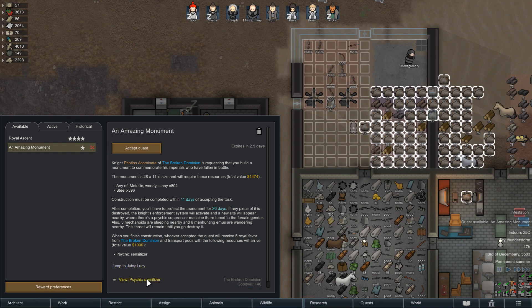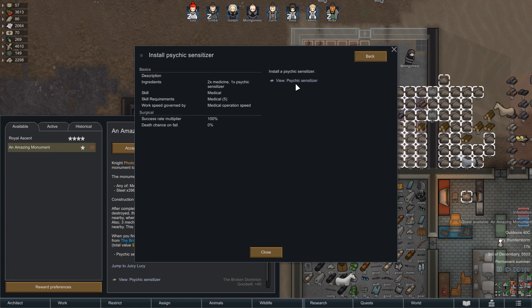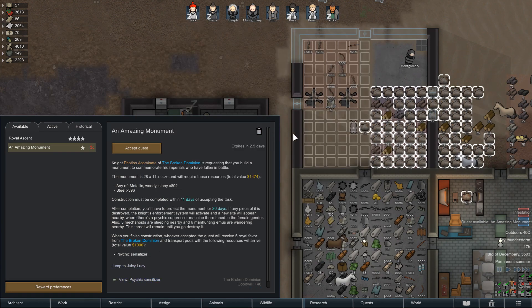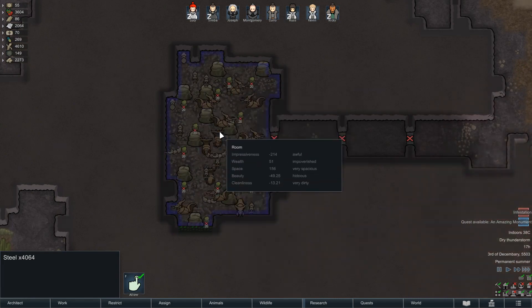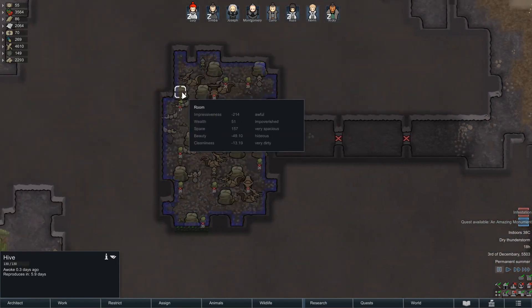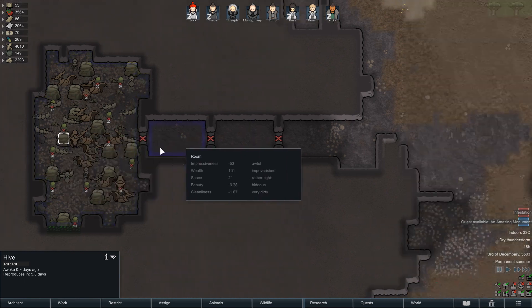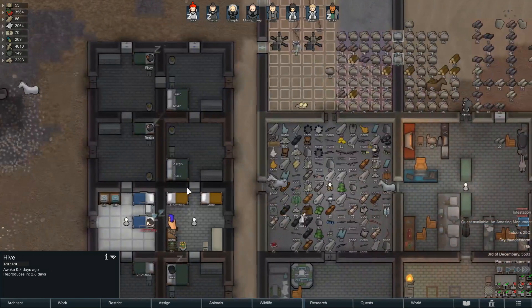We get a Psychic Sensitizer, which increases Psychic Sensitivity. Not sure what that does. I might do that quest. We're going to have to choose it before we deal with the insects here — we had 2.3 days. That's the hive I have to watch out for. There's another one at 2.8 days. So we've got to go after them today probably — deal with this infestation.